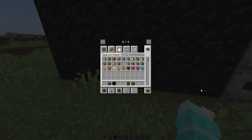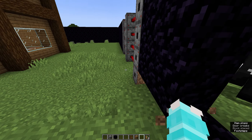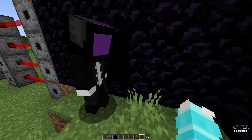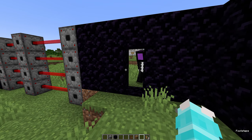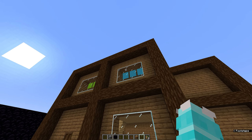We need to figure out how we're going to get in. I have the perfect idea — a secret door! Look at that. I couldn't even tell it was there. All right, let's get started on step two.